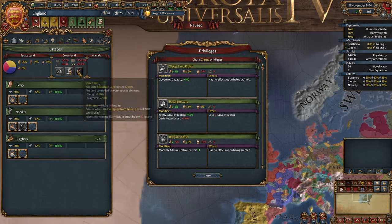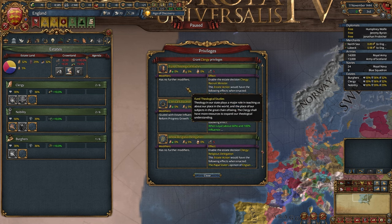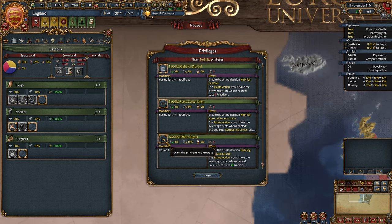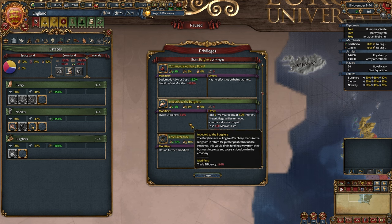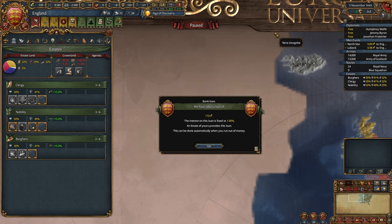I will grant mana privileges, peace land, choose diplomats, clerical education, nobility of the rights. You might see there is this quite negative privilege which I should ideally revoke as soon as possible, but right now I can't, so let's just leave it be. Let's also take banker loans.